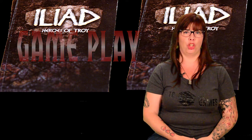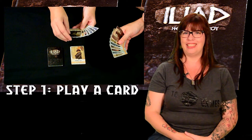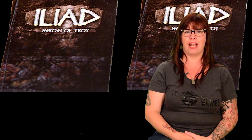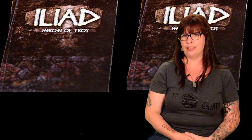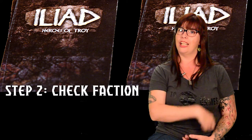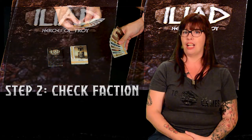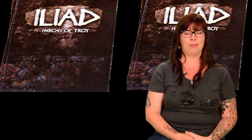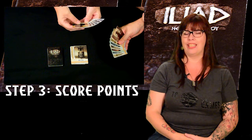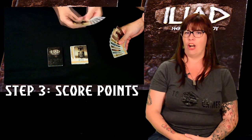Gameplay. Players in turn order will follow these steps. Step 1: Play a card. The current player chooses a character card from their hand and places it on top of the play pile. This card now becomes the active card. Important: special cards cannot be played to the pile. Step 2: Check faction. Check which faction is displayed on the active card. That faction now becomes the active faction, and the player who plays that faction earns the points. Step 3: Score points. The player controlling the active faction will score 1 point for every matching trait on the top card that matches the card it was played on.